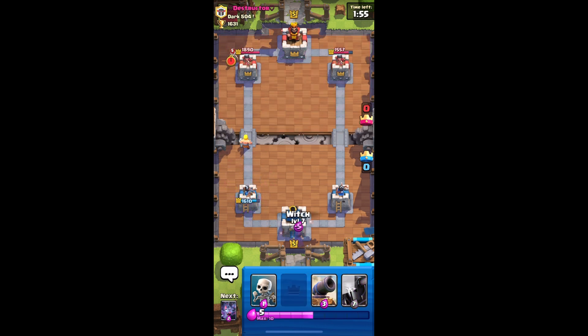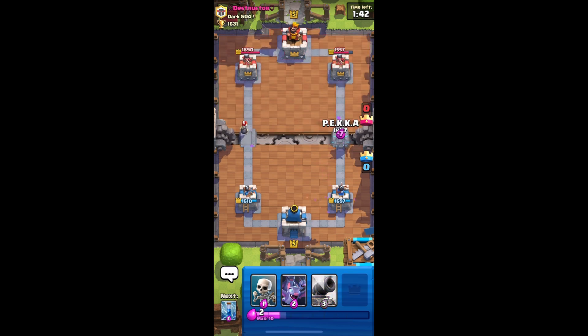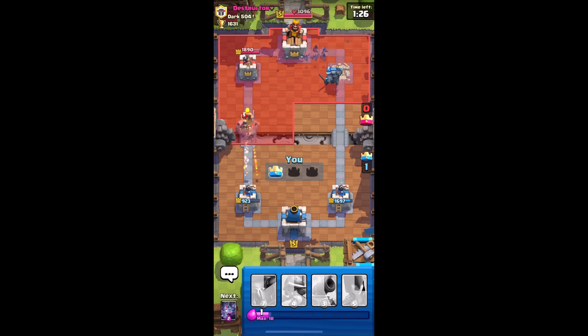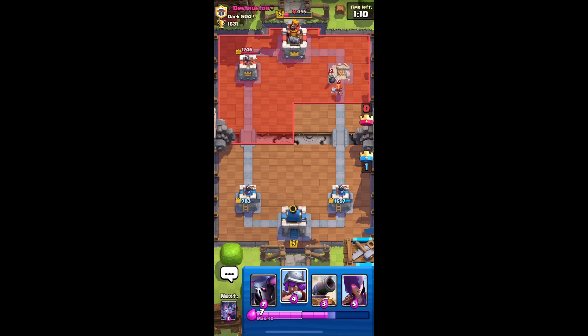Let's put witch here. He just put bomber, which is good. I think right now we're going to ignore the bomber. Let's put our PEKKA, and then put bats as well and put skeletons - ready our zap if he has a skeleton army. He does - zap this, let's go. Barbarian barrel the princess so he doesn't take out the tower. Hopefully our PEKKA can take out the king tower.